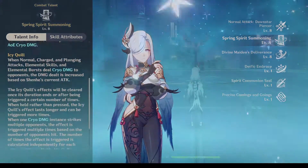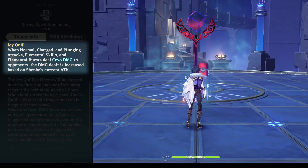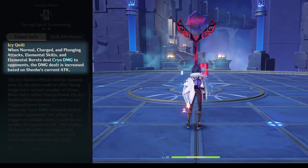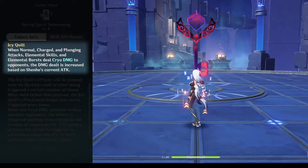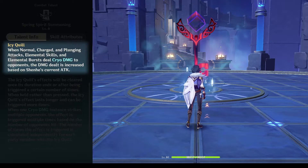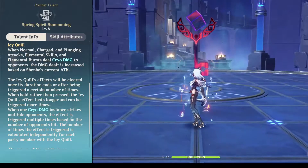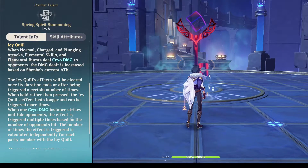Let's check her talents. Aside from dealing cryo damage, her elemental skill will give the icy quill effect to party members. This icy quill effect will give an additional damage bonus when cryo damage is triggered, which means there will be no bonus damage for physical or other elemental damage aside from cryo. This is in my opinion a big downside of her talents, because her party composition will be very limited.